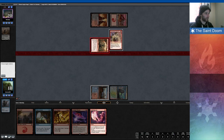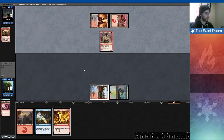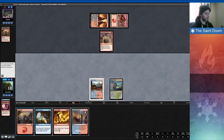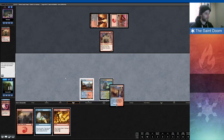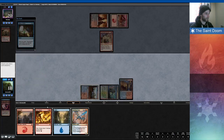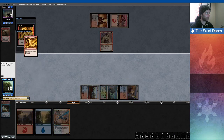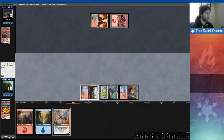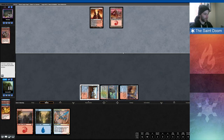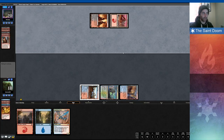My plan is still to Fiery Temper something next turn, so I'm just going to kill this now, and I'll pitch the Phoenix. Next turn I get to play Crackling Drake. Just think of where I would be if that Crackling Drake was something else — if that was any other threat, I wouldn't be in as good of a spot right now. But that card could just bring me right back into this game.